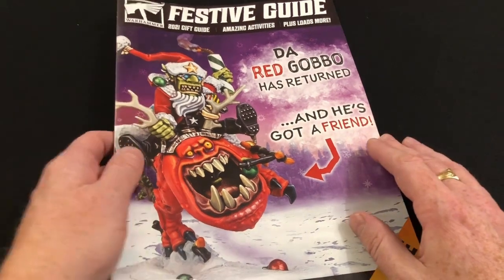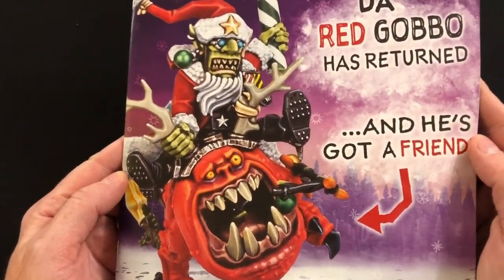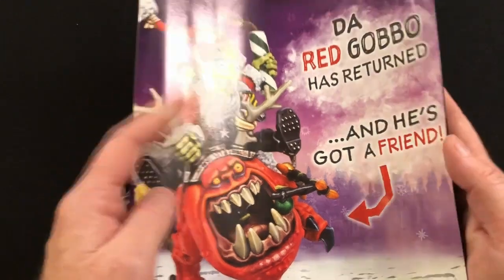Games Workshop's generosity knows no bounds. And here it is, with the good old Red Gobbo bounding into action on his squig bouncer. For the most part, this is just advertising stuff, but there are a few things worth noting, and that's why we're all here.